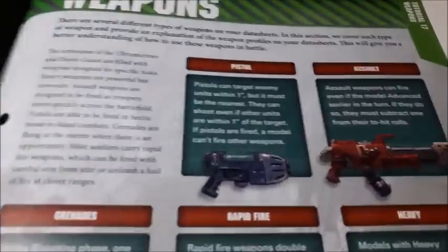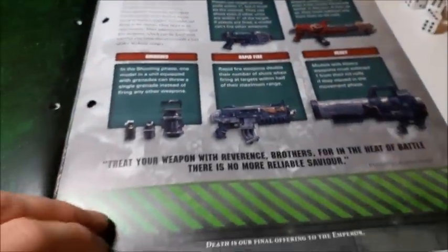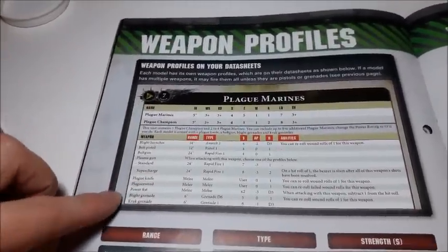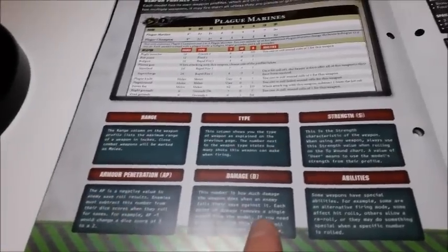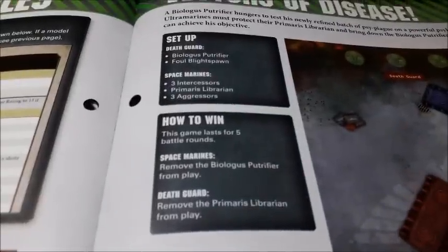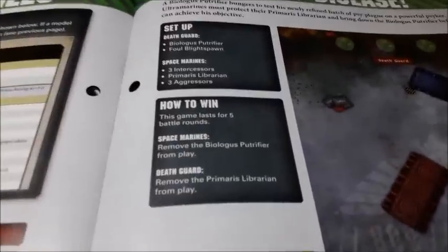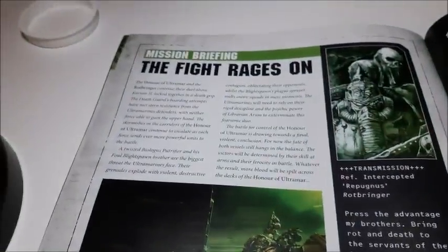The issue gives information on pistol, assault, heavy, rapid fire weapons, and grenades, each with special rules. Over the page, weapon profiles list all the weapons those models can have, covering strength, type, range, armor penetration, damage, and abilities. Then there's the vectors of disease tutorial replay mission 11 — Biologus Putrefier and Foul Blightspawn against three Intercessors, three Aggressors, and the Librarian. The battle lasts five rounds; you win by removing the Putrefier or the Librarian from play.